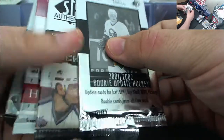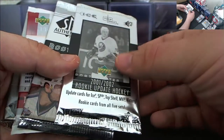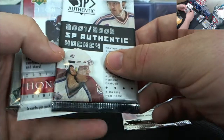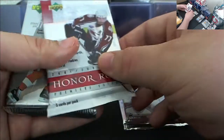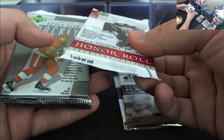Now we've got some Upper Deck stuff — obviously you know what we want to find in here. We've got a 01-02 rookie update, this is a three card pack. Ice, SPX, top shelf, all the good stuff. We've got a 01-02 SP Authentic featuring single, double, and triple autograph cards. Want to find those rookies though, obviously. Five cards in that pack. We've got an Honor Roll 01-02 Premier Edition, five cards in this pack.